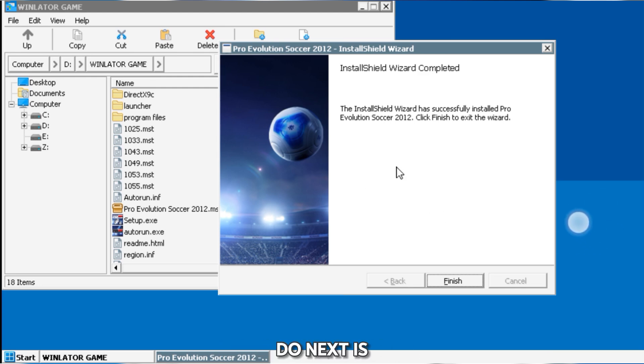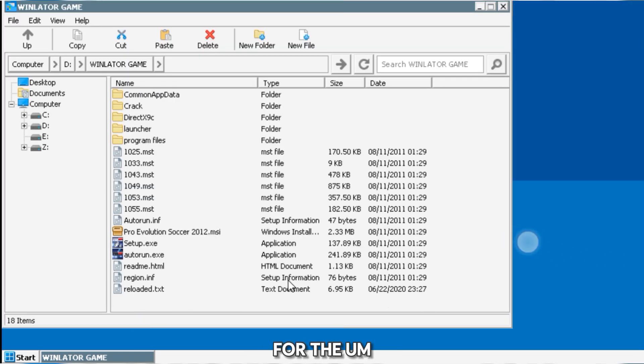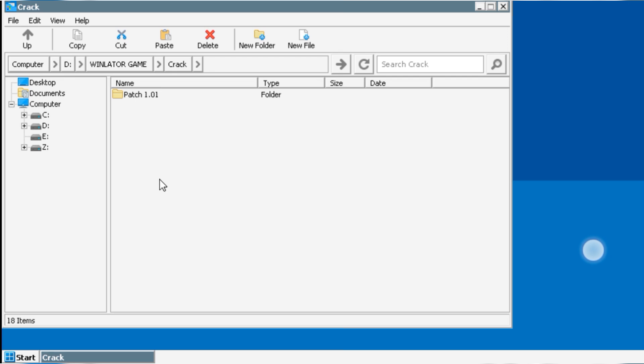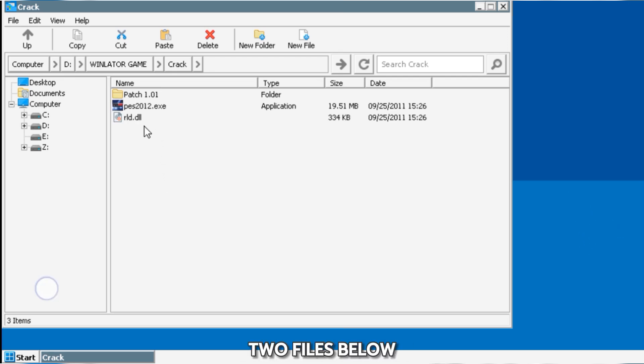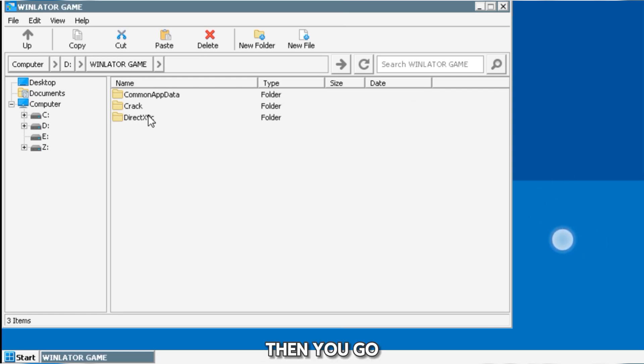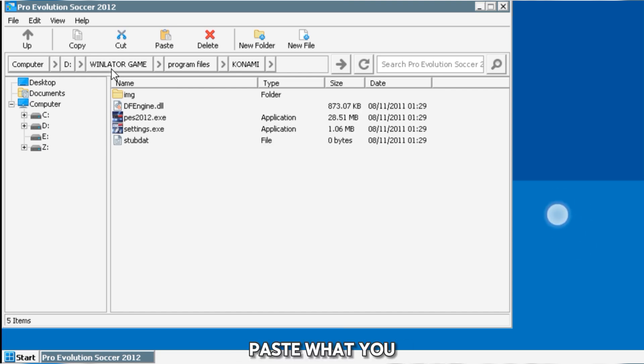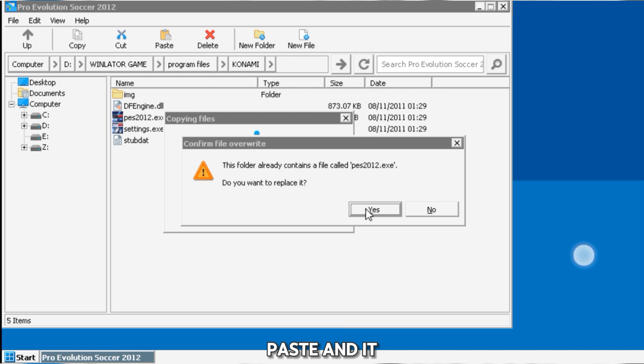After installing, tap Finish. You're now done with installing, but there's still something else you have to do. Exit the installer. Next, look for the crack folder, then copy the two files inside it — the PS file and the DLL file — copy those two. Then go to where the Program Files folder is in the Winlator folder, open the Konami folder, open the PS 2012 folder, paste what you copied here, and when asked to replace, say Yes.